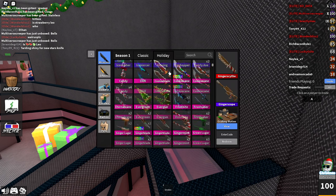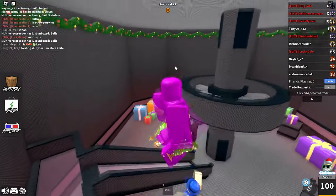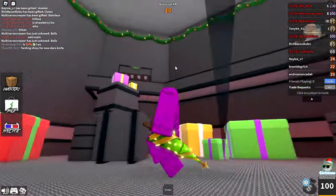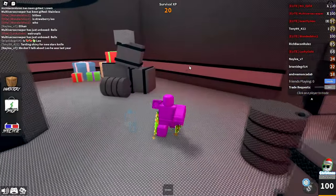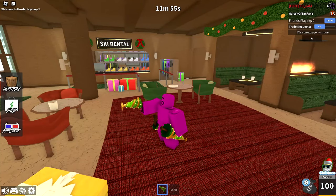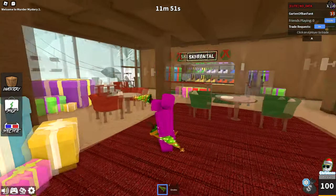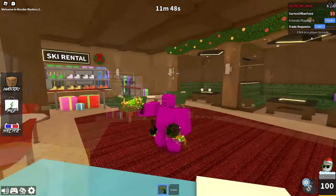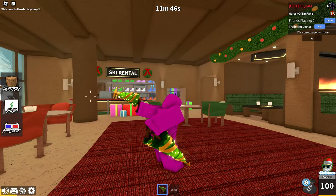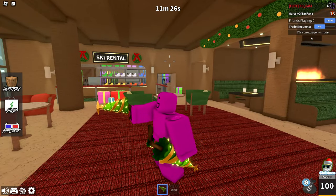Definitely was not expecting a chroma — if I grind the gifting leaderboard then maybe it'll be possible. But yeah, there it is — the Evergun. I'll put on the Evergreen knife so that we can see the set. There it is — we got the Evergreen set! I'll have to join a private server to try it out. The Evergun's name is obviously supposed to be a pun of the Evergreen, which is the name of the knife, and they're supposed to go together.